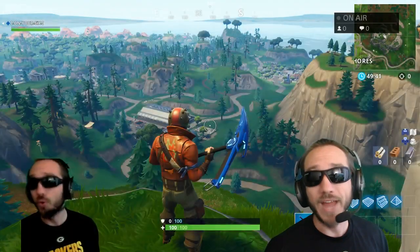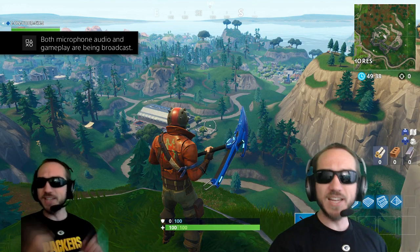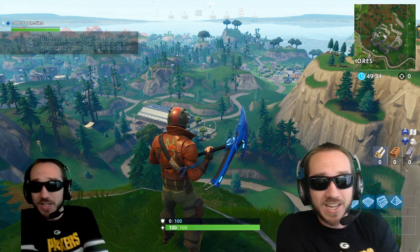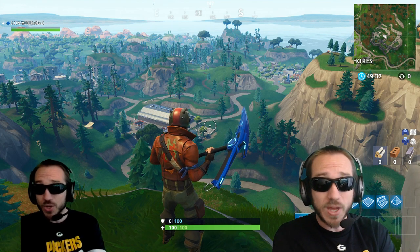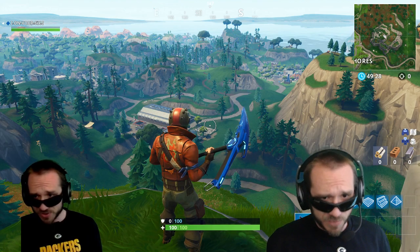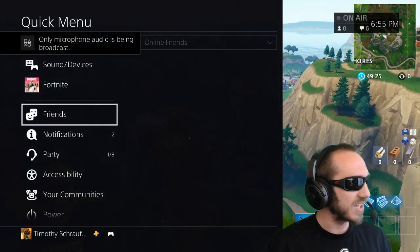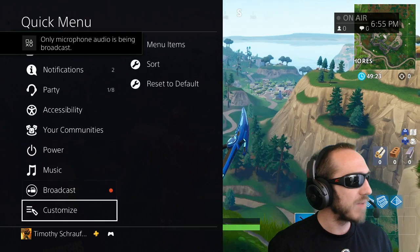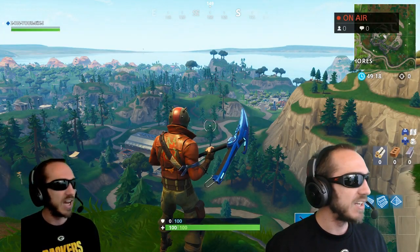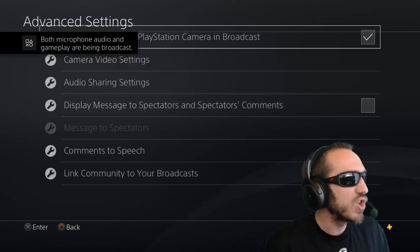I'm playing Fortnite right now. So as you can see, I have my PlayStation camera on the left and my Logitech C920 on the right. Let's just take a quick pause and look at the differences. My PlayStation one right now is a little bit darker than my other one, my Logitech C920. We can go ahead and maybe make that a little bit brighter, just to try to get them equal.